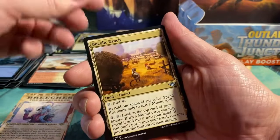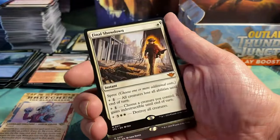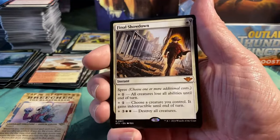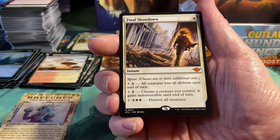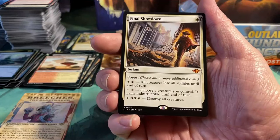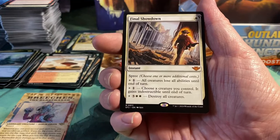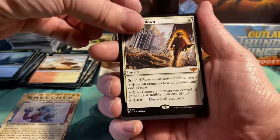Caught in the Crossfire, Bucolic Ranch, Scorching Shot. We have another Mythic — Final Showdown! For one white it's an instant with Spree: plus one — all creatures lose all abilities until end of turn; or plus one — choose a creature you control, it gains indestructible until end of turn; or plus five — destroy all creatures. You can mix it up, do it all — it's up to you. Really cool.